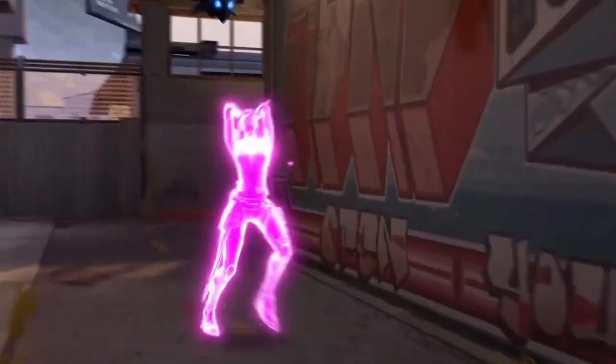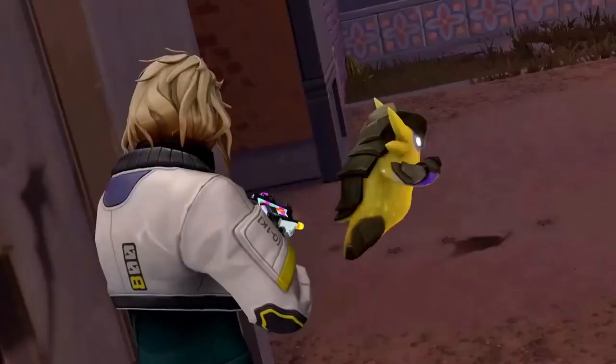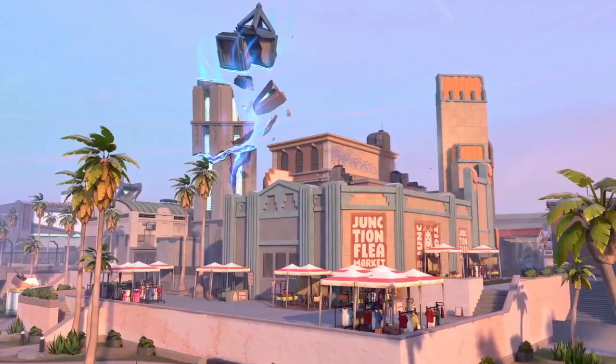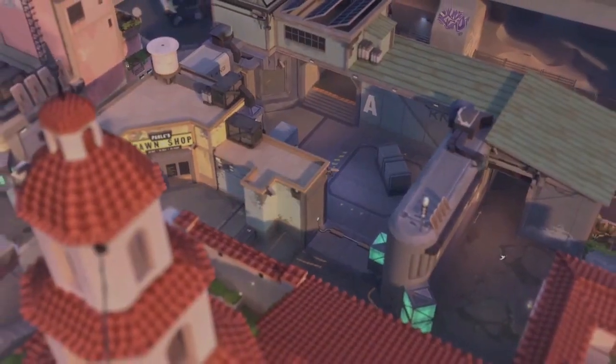It looks like it has little hallways and blocks — the map looks pretty good. And as you can see, they have a door too, which is cool. It looks like it's an escape place — pretty cool map.